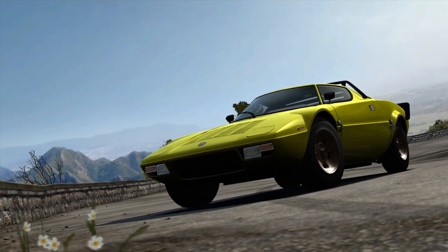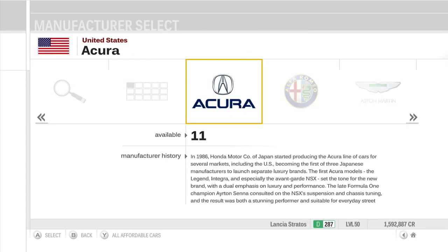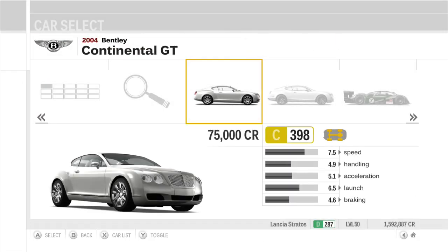Hello there and welcome back to some more Forza support for you. Today we're continuing on the Let's Play, this is episode 172. In today's episode we have to take a look at the Class C Speedway Challenge. For that we need a Class C car for speed racing, and we're going for the fastest car we can get — the 2004 Bentley Continental GT, which is a C-Class car in this game.